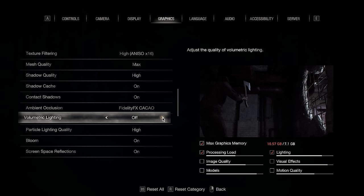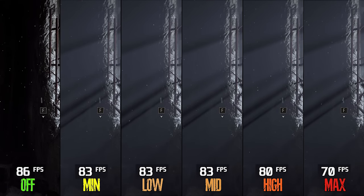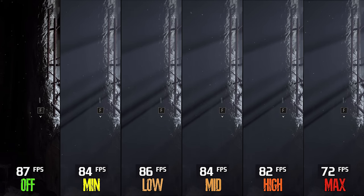In volumetric lighting, we have six options. Only high and max look clean with less breakup. Performance-wise in this scene, going from off to min costs 1%, to low 2%, mid 3%, to high 6%, and to max 17%. If you care about the quality of volumetrics, I recommend high. If you don't mind the quality, you can go for min and save some performance.